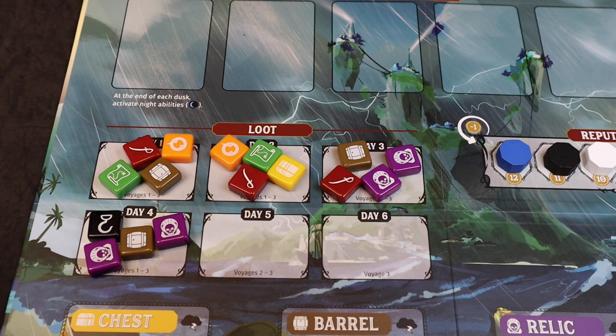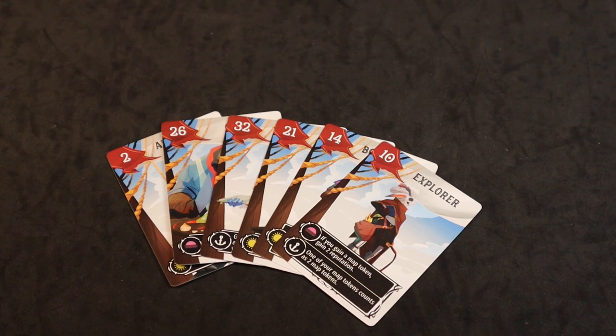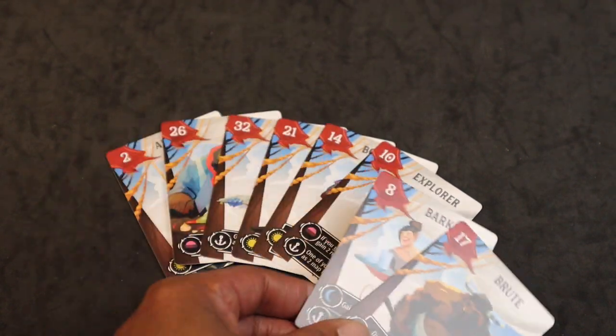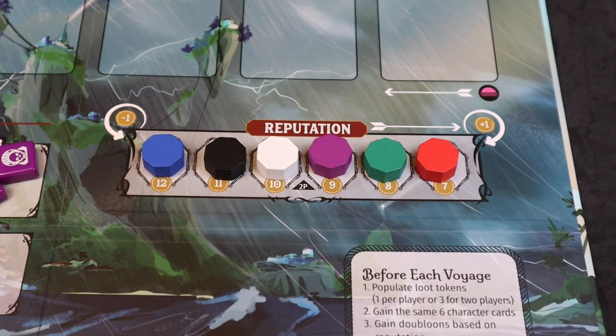Next we will prepare for the next voyage by repopulating the island with loot tokens, adding loot tokens to day five. The designated player will shuffle their character deck, draw six new character cards, and reveal them to the other players. The other players will search their character deck and find those exact character cards and place them in their hand. Now remember, moving forward, there are two characters you didn't play from the first week, so everybody's hand is a little bit different. The players will gain blooms based on their position on the reputation track, and then we can start the next voyage.